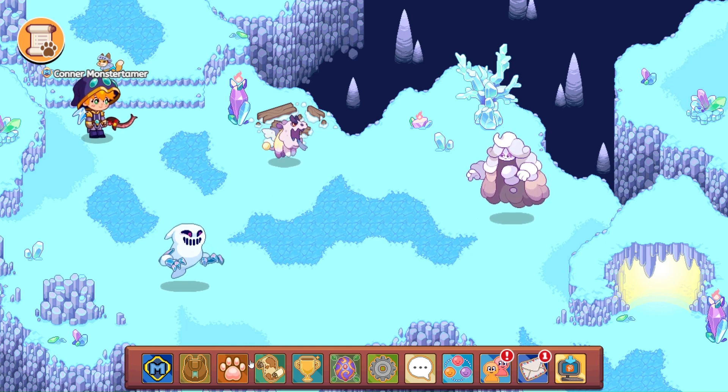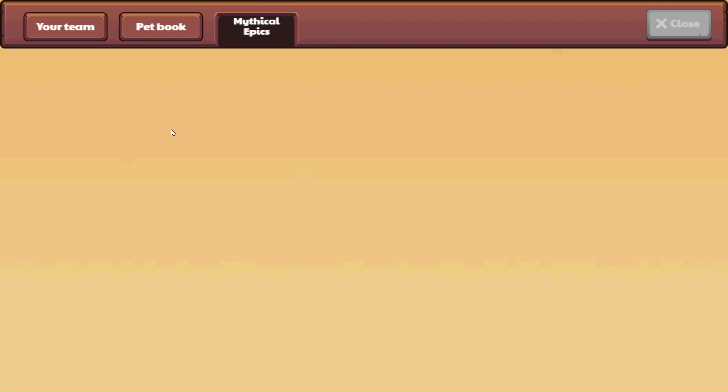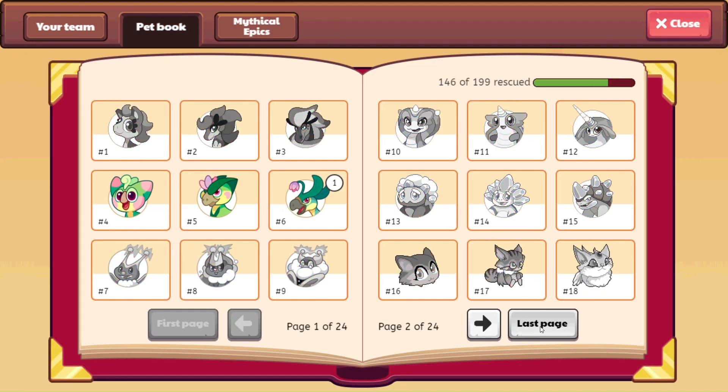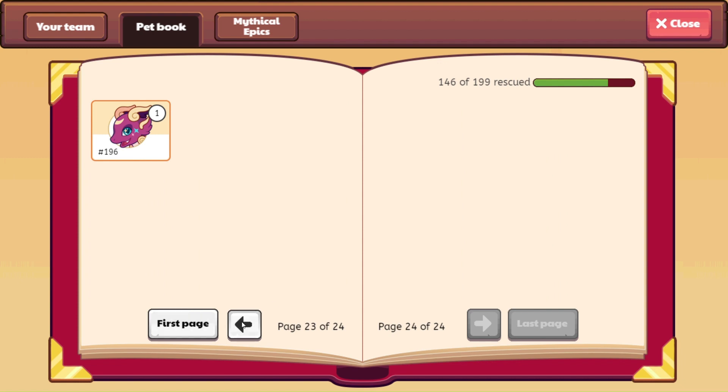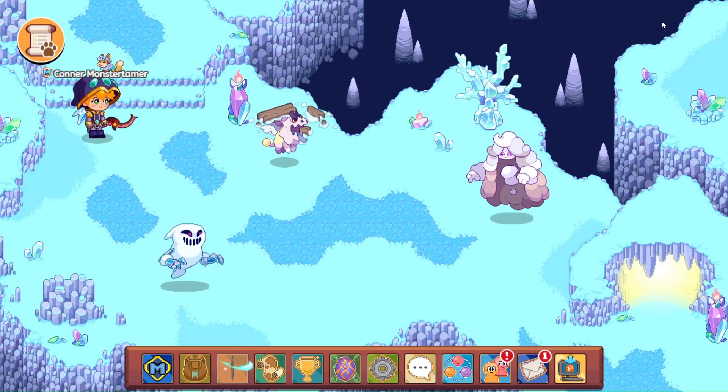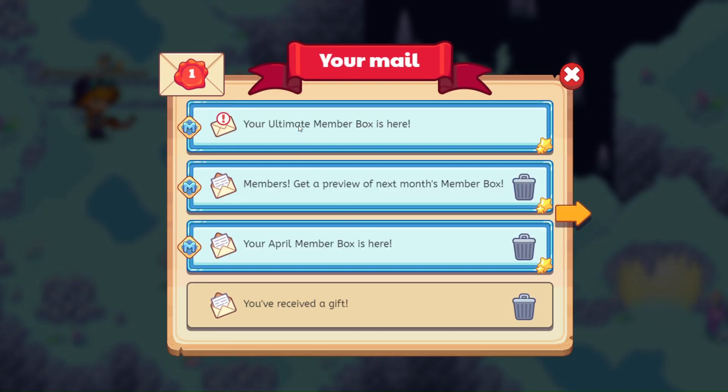Let's start out with our pets. Go to the pet book and see if this has been loaded correctly. The numbers were still out of order yesterday, and it looks like they're still out of order. You see 189 and 189 sharing the same number. Let's see if opening this up will straighten that out.